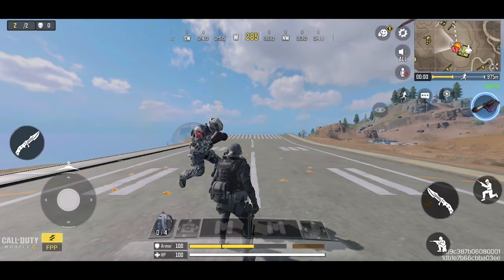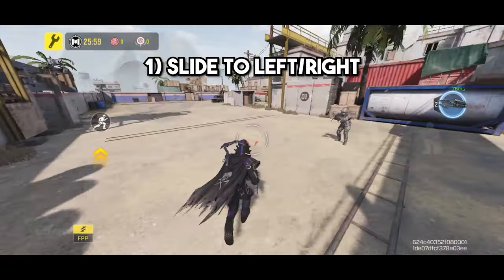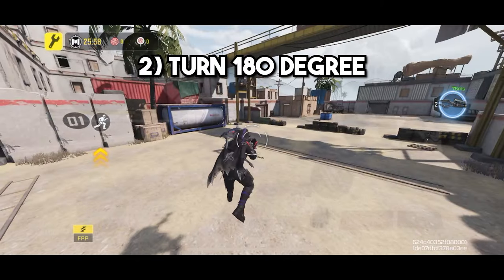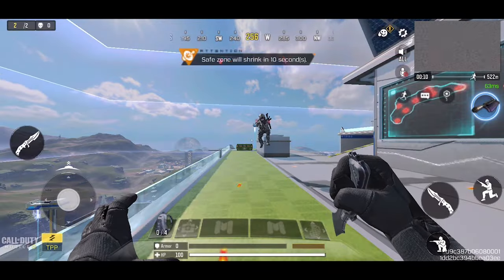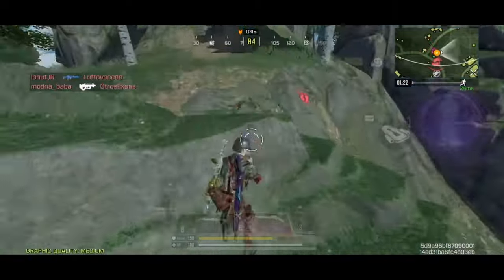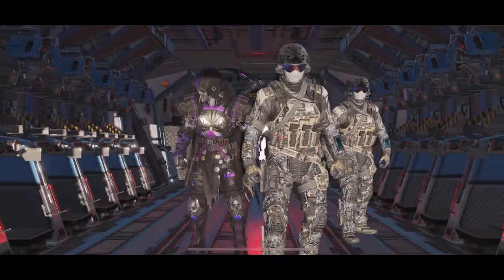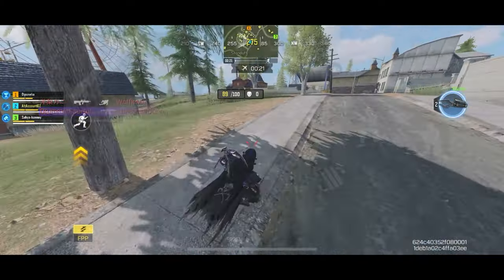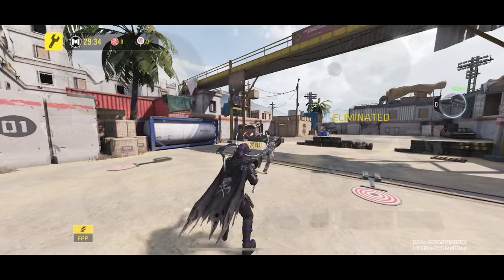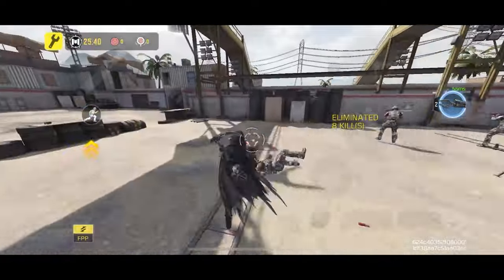For training, first practice the 180-degree slide jump. Slide left or right, make a 180-degree turn while sliding, then jump as soon as you complete the turn and aim your crosshair to take the shot. This confuses the enemy and is one of the most useful shotgun movements. Next, work on the slide jump shoot: slide, jump, and take your shot while in the air to dodge enemy bullets. It's simple but needs practice, especially the aiming.